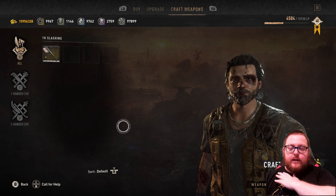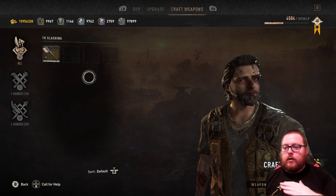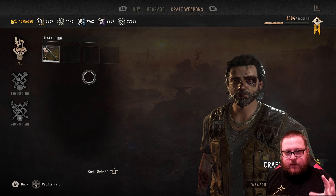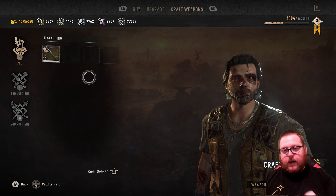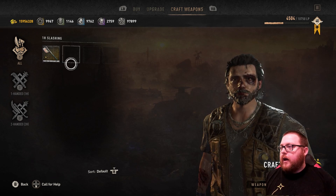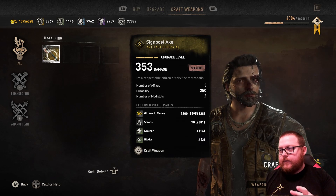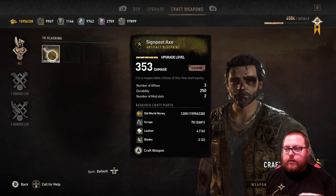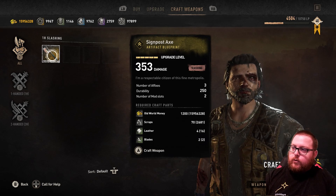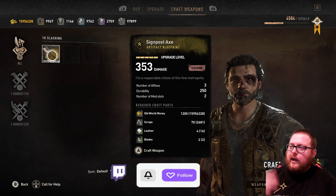I talked about the craft weapons tab briefly in my patch notes video — we'll go into more detail here. Basically, there are blueprints located all over the map; I know of about 15 or 16 of them so far. Once I know all the locations I'll have a video showing every single one, so don't worry about that. The one you kind of get for free is the Signpost Axe — everybody gets this one automatically, so you don't have to find it. It starts at level three and you just upgrade it a couple of times, allowing you to have a blueprint for a weapon you can craft anytime from the Craft Master.